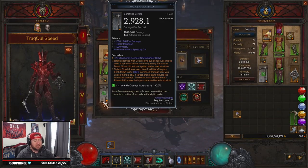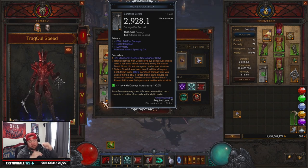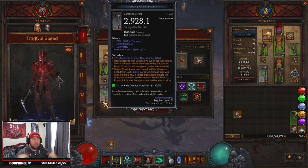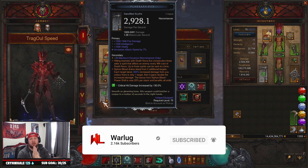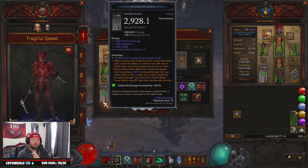That is Death Nova Necromancer for Season 27 — let me know what you think down in the comments below. This build is very very strong. Necro is finally getting a power jump in Diablo 3, which is fantastic. The LoD version and the push version of the build are both very strong. If you enjoyed today's video, drop a like, and if you're new here be sure to subscribe — I appreciate all the support. As always, stay gaming — catch you guys in the next one, peace.